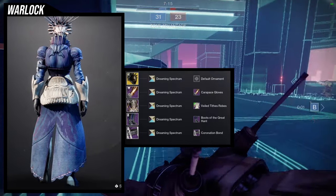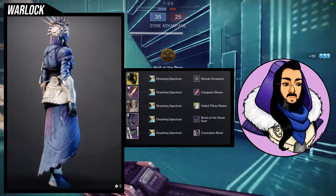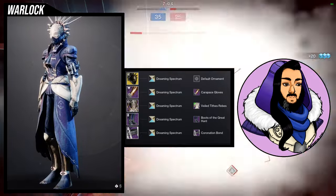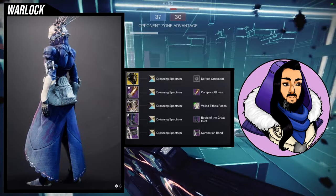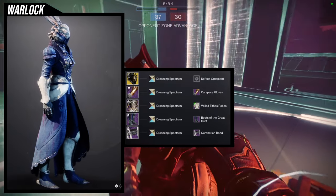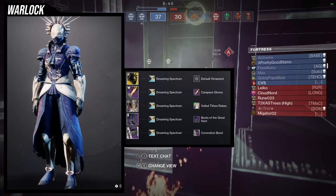For the shader we're using Dreaming Spectrum — I love it so much it's literally the logo of my channel. That should tell you how much I love Dreaming Spectrum. If I were to change anything, it'd probably be the helmet, but overall this set is one where you can really mix and match a lot of the pieces. Let me know what you guys think.